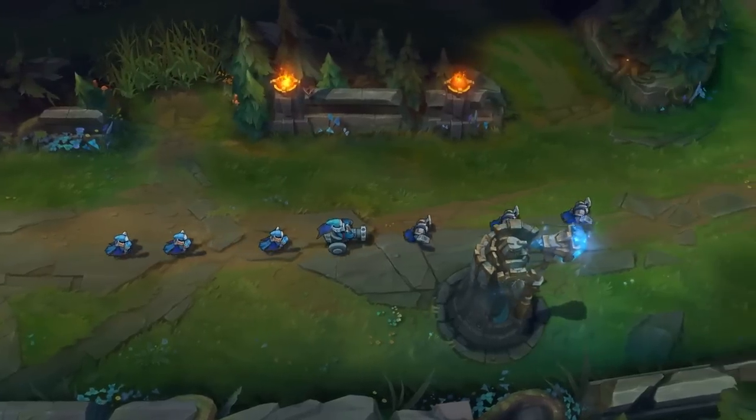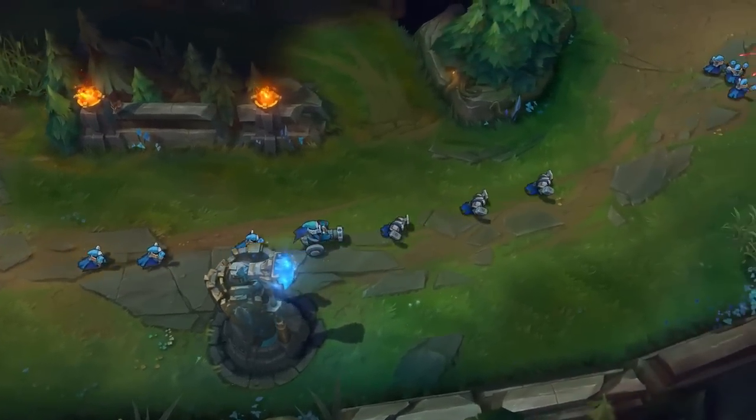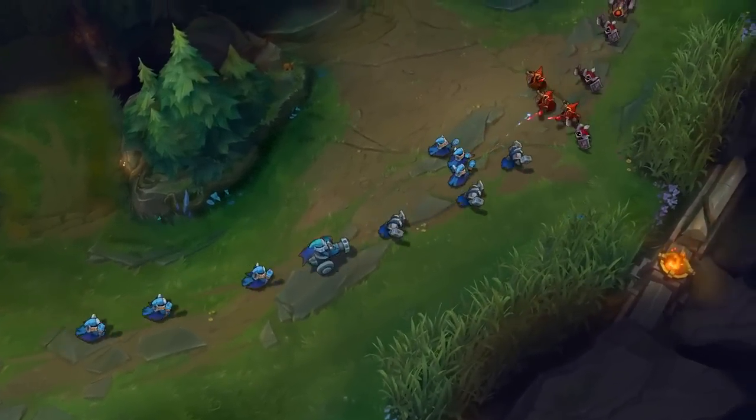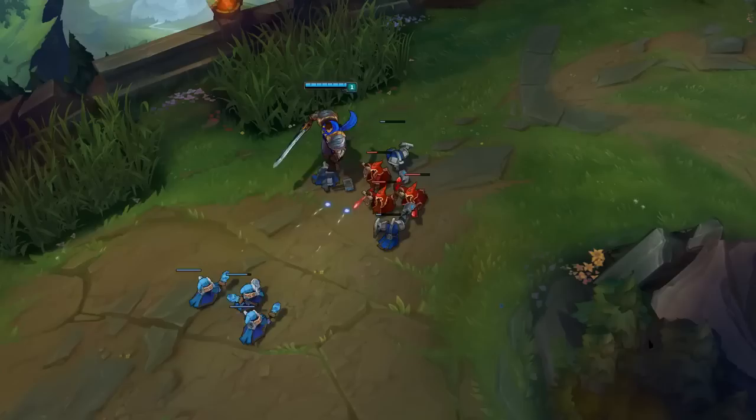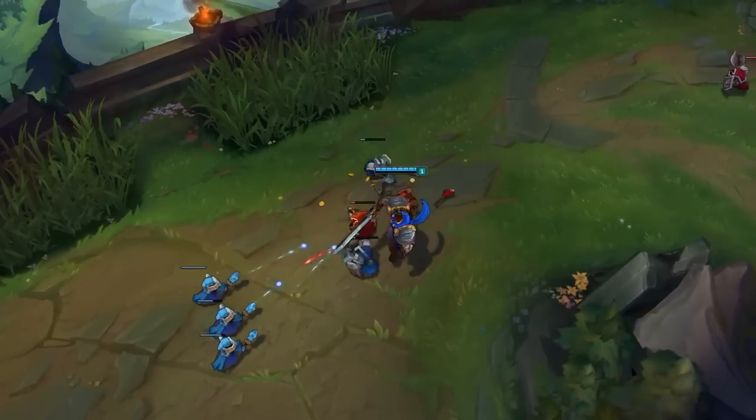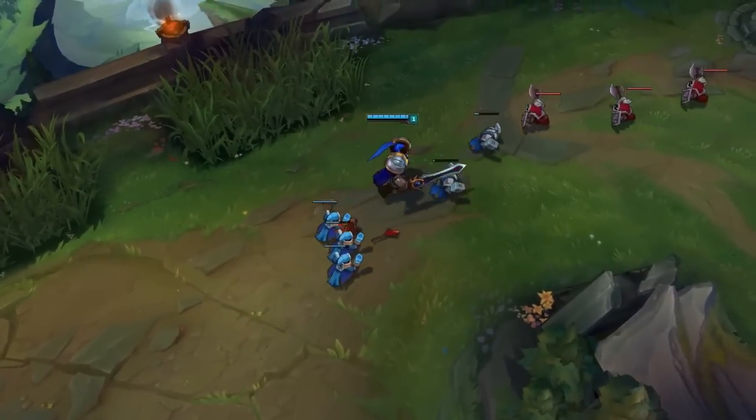Minions are computer-controlled units that march relentlessly down all lanes, engaging any enemies in their path. Your opponents have minions too, and you're gonna want to stomp them. You'll get experience when they die, but only the killing blow, commonly called the last hit, will earn you gold, so time your attacks carefully.